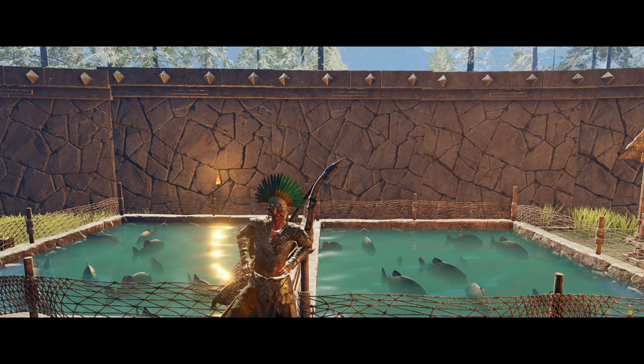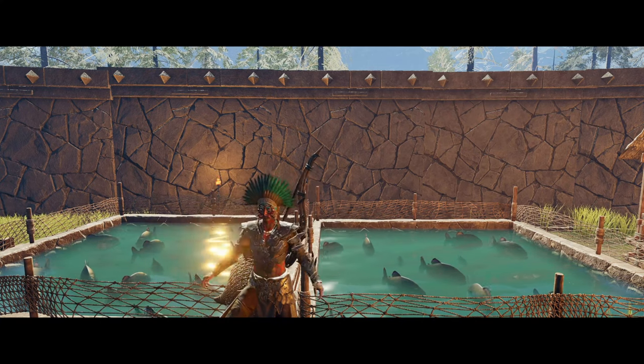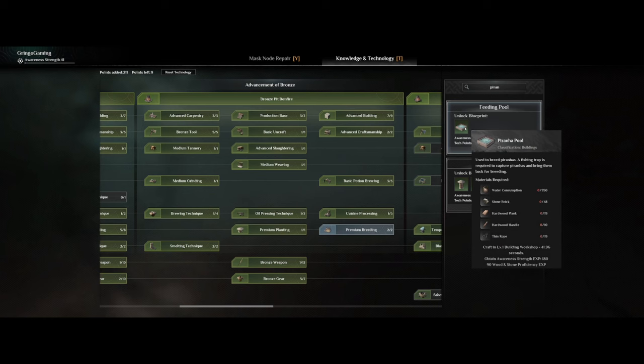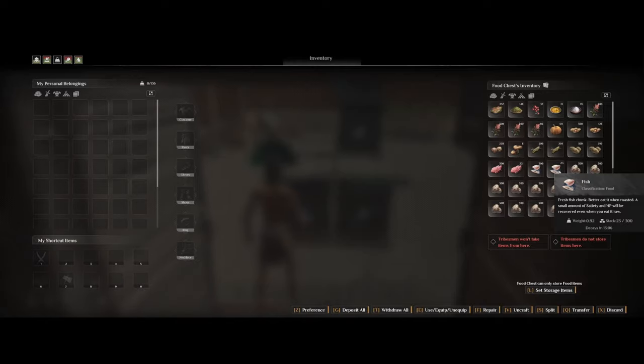Hey, what's up everyone, hope you're all having a wonderful time. Today we're going over how to tame yourself some piranhas. Piranhas are something you will get a bit later into the game at awareness level 25, and this is when you can start to make piranha pools that you will need to start breeding them. From piranhas you will get fish meat, and that's basically it.